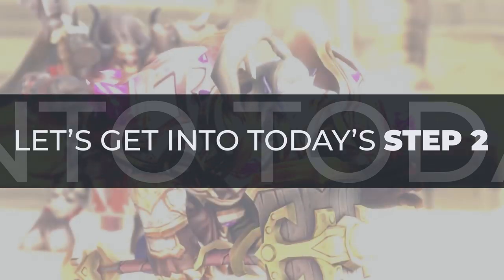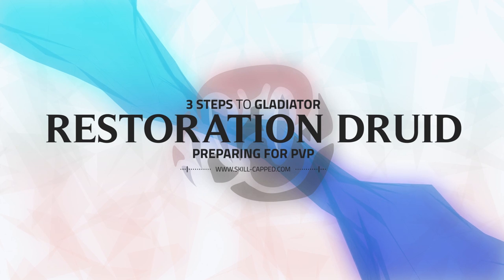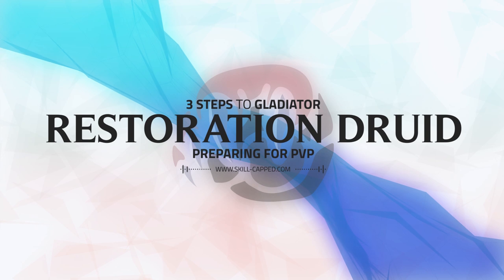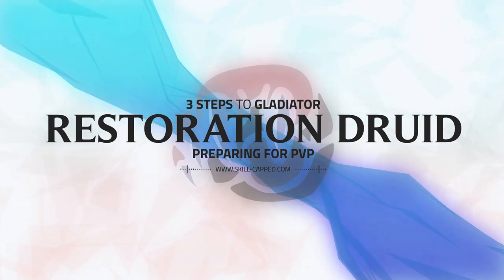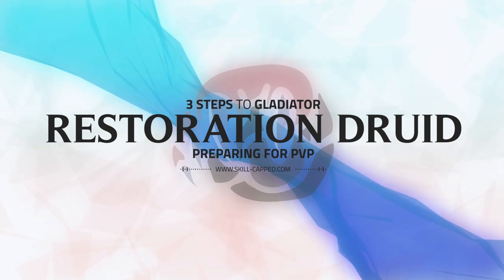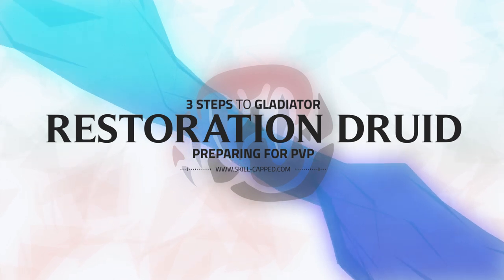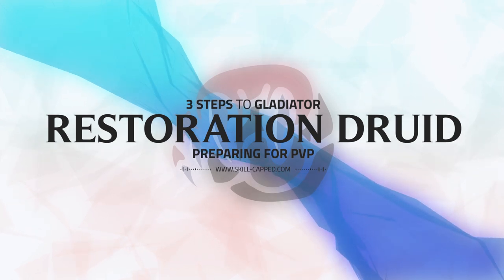Let's get into today's Step 2 release. Welcome to our 3 Steps to Gladiator series. We'll cover Step 1: building your character, Step 2: preparing for PvP, and Step 3: entering the arena. In this video, we'll be covering Step 2: preparing for PvP as a Resto Druid. In the previous video, we talked about talents, Azerite traits and gear. In this video, we'll talk about min-maxing your healing, mana efficiency, and getting the most out of your crowd control.